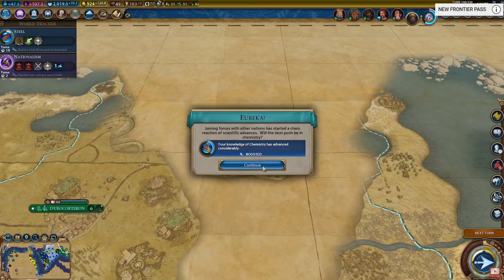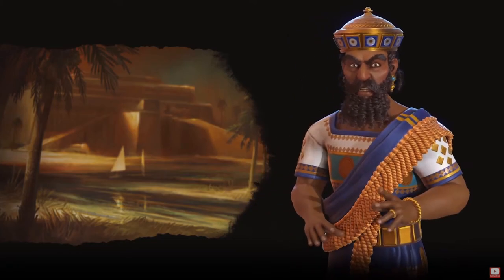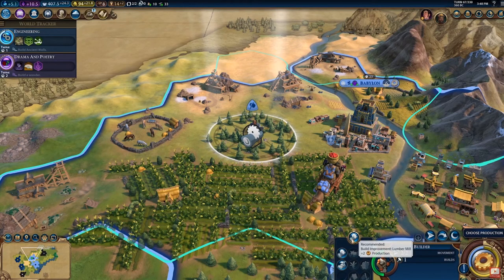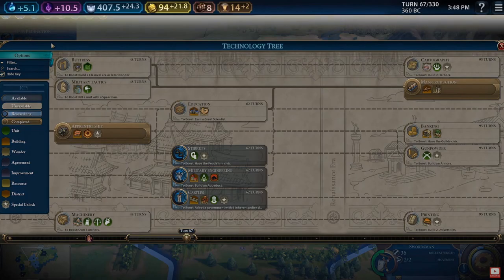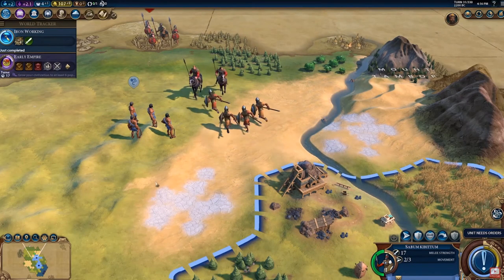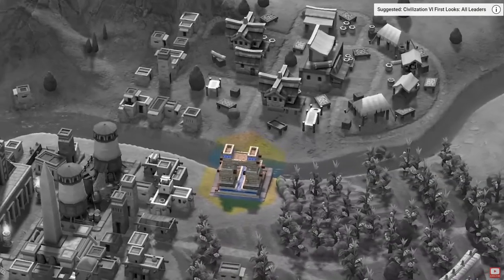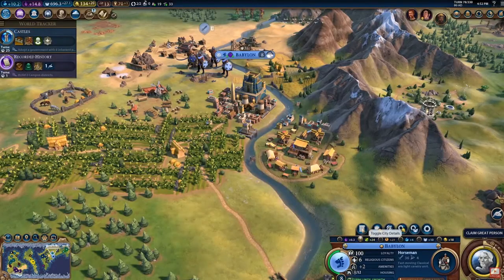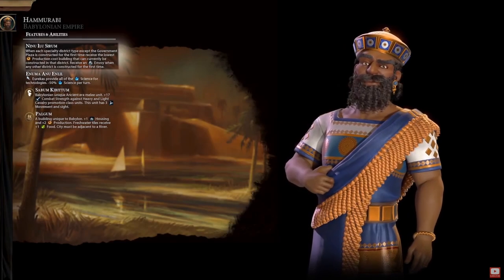The extra era score earned early on might allow you to get an early golden age, which is always useful. However, there are certainly cons — overall I'm quite underwhelmed. I don't think this unit is going to be useful for that long; it's going to become irrelevant quickly. A lot of the more exciting units in the New Frontiers Pass are just more useful for longer. It's a defensive unit, which takes the spark off it, and you'd probably just get a spear unit anyway. Overall, not very exciting.